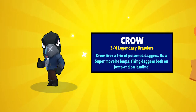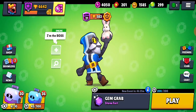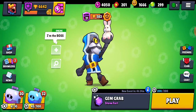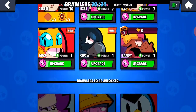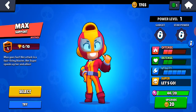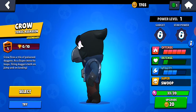And we also get Crow off of that. Wow, crazy. Let's keep opening up these boxes. But too bad Max got nerfed in her star power and her gadget. She got nerfed on the running gun star power. And we also got Crow — nice.